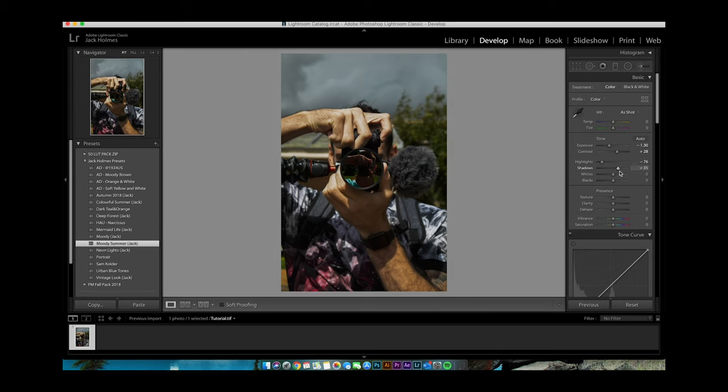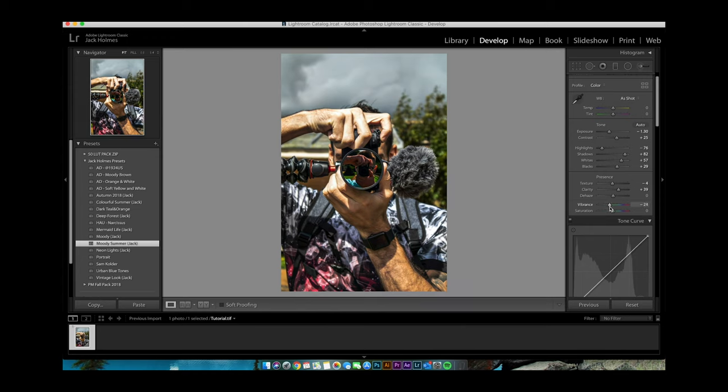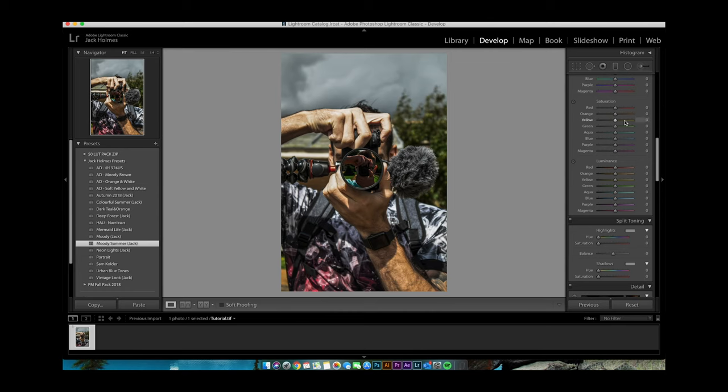Take the shadows up a little bit, drop the whites a tiny bit, bring the blacks up, bring the clarity up a little bit to make it a little bit harder. Bring the blacks down a bit more, bring the shadows up again, bring the vibrance down a little bit — take a little bit of the colour out, which makes it easier to change the colours later on. Then we come down to the tone curve and put a small S in there, bringing the highlights up and the shadows down.